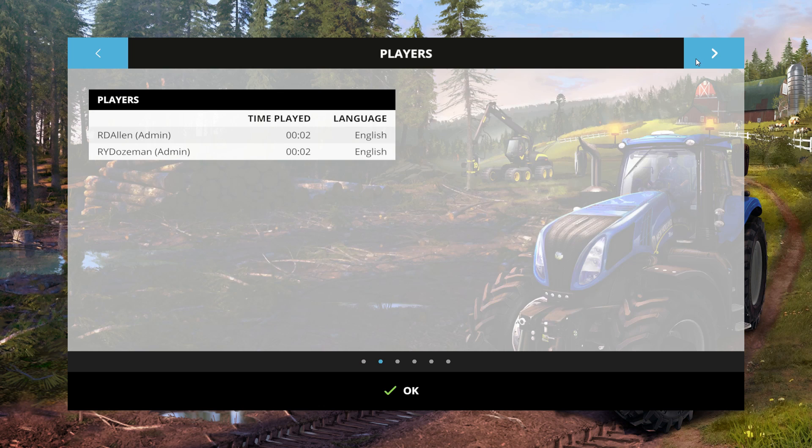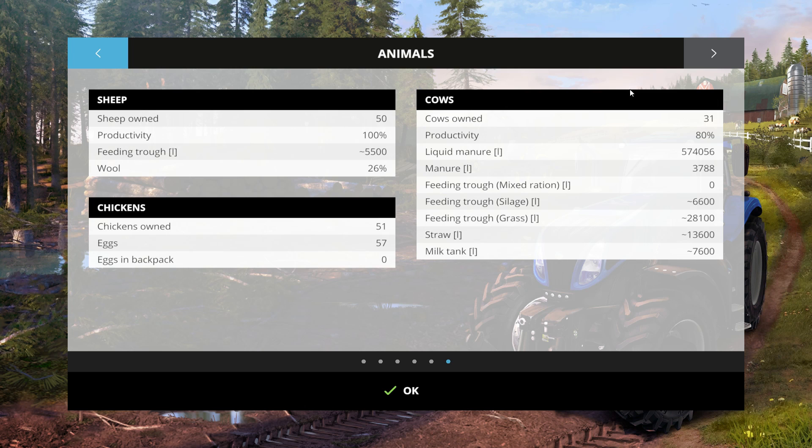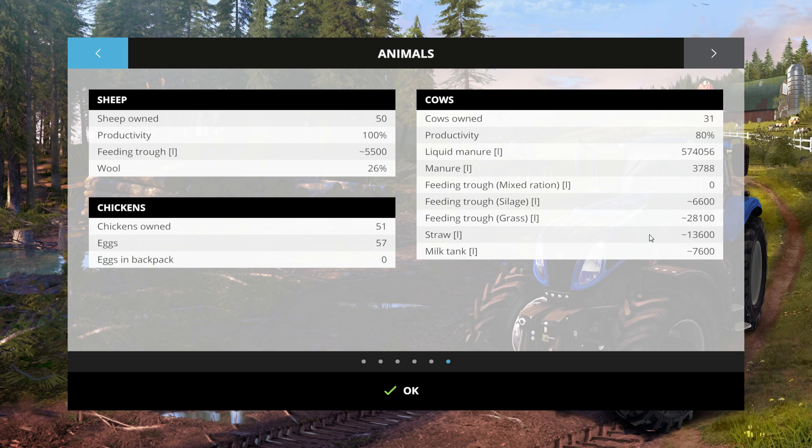Anyway, waiting for the crops to grow here. We've got wheat and barley — barley on that field, wheat on those too. Quite a bit of liquid manure. No mixed rations yet — I don't think we even have a mixing wagon; probably should work on that next. We do have silage, grass, and straw — looks like they're all set there. 57 eggs. Feeding churn wool is 26% — that looks pretty good.